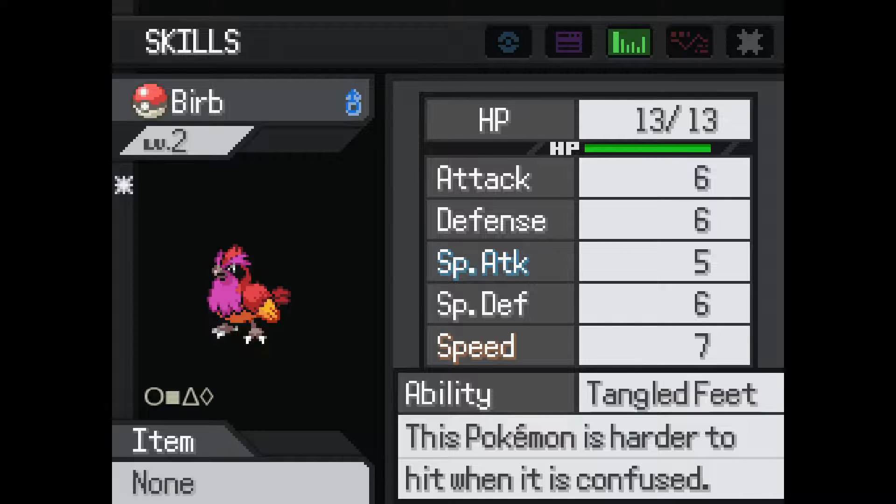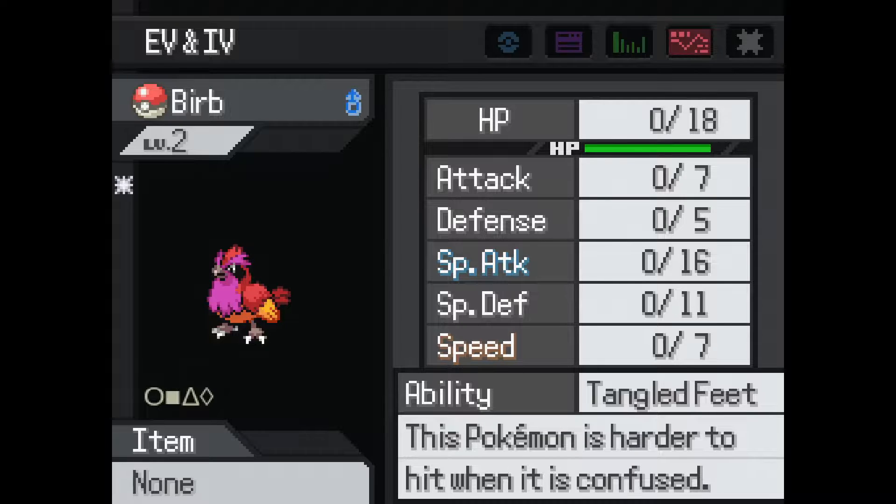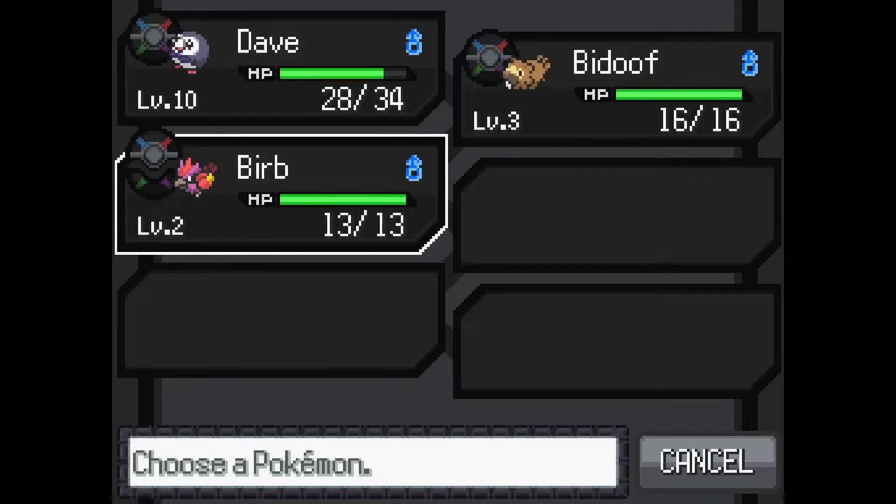Tangled Feet is not that good, but we can change abilities later on if we end up using this Pokémon for longer than the second or third gym. The IVs are also not that good, but hey, we take what we can get, as I said.